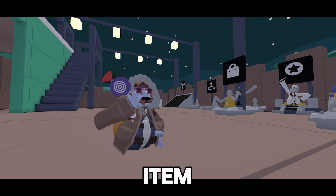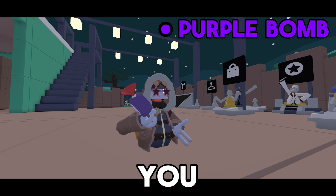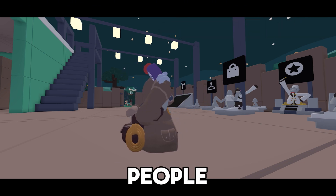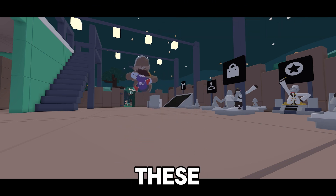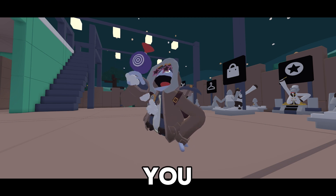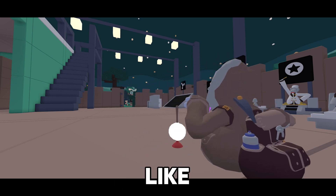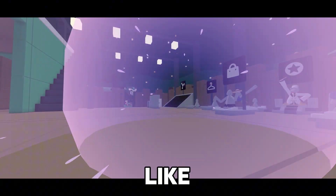Next item are these purple bombs. I don't know what they're called, but you can use these to blow people up or use them to go high. You can juke people and get higher like this.